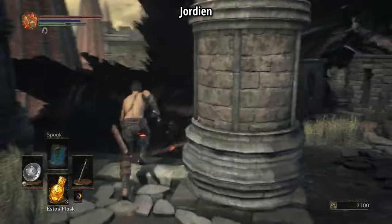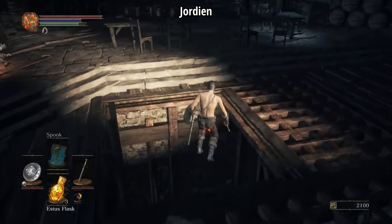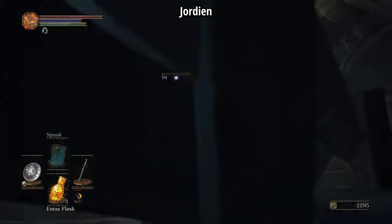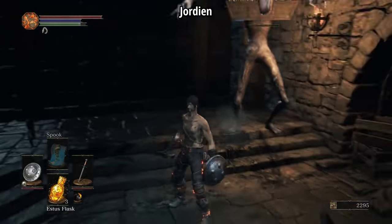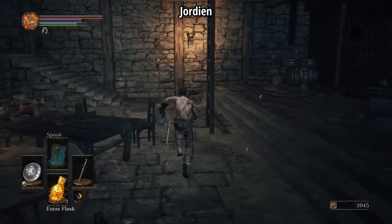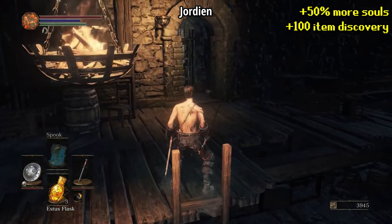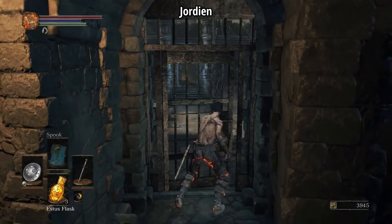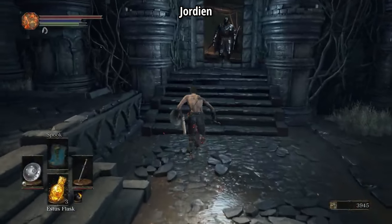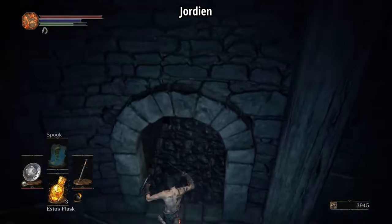Jordian displays exceptional movement as he makes his way through the High Wall, where he picks up the Gold Pine Resin, a Broadsword, and makes a stop at the game's first Mimic. He's looking for the Symbol of Avarice — a rare drop from Mimics which adds about 50% more souls from defeated enemies and stacks with other soul-increasing items. The drop rate is about 5% give or take, and he got really lucky. I asked Jordian how many times he had to reset in order to get this first try, and he said at least 30.